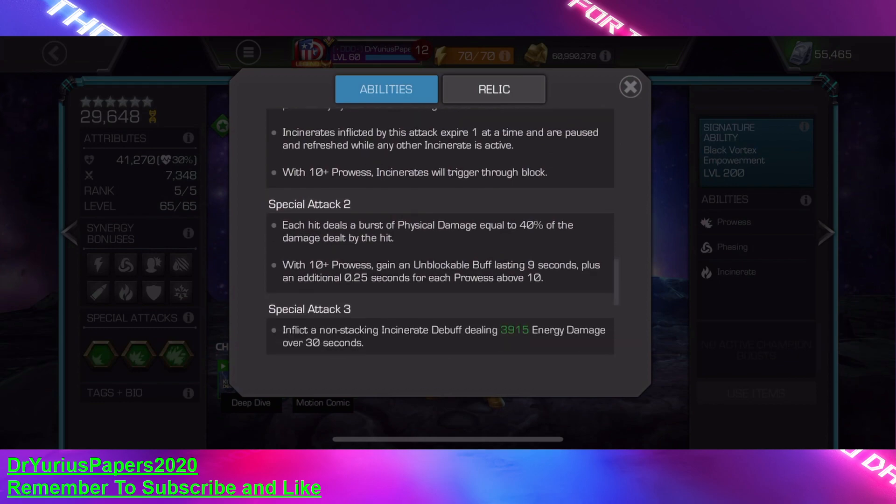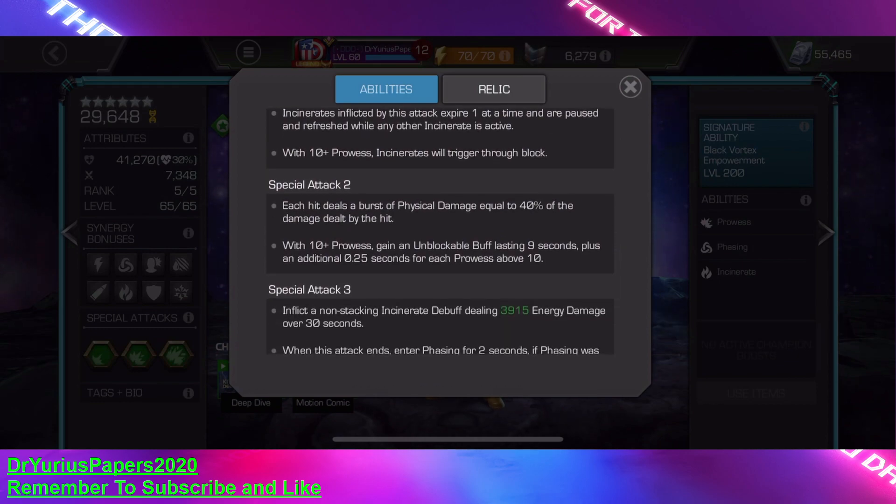Special Attack 2 — each hit deals a burst of damage equal to 40% of the damage dealt. With 10 or more prowesses, you gain an unblockable buff lasting 9 seconds, plus an additional quarter of a second for each prowess above 10.